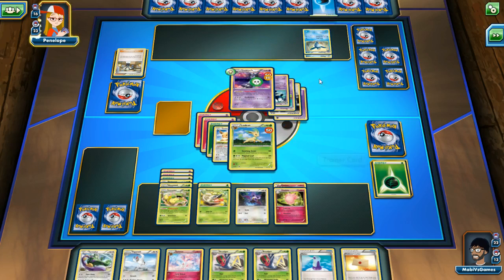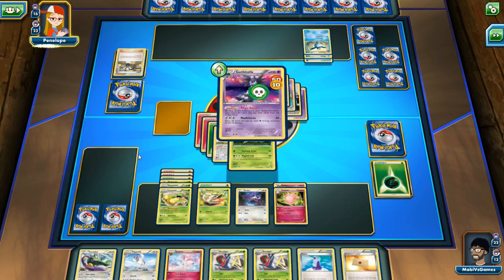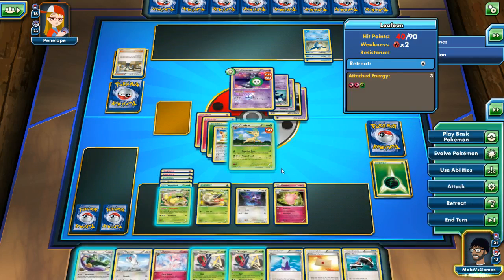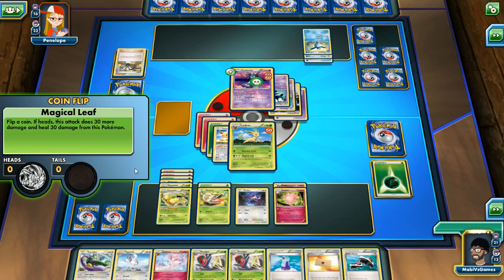Another Piplup into Prinplup — that's the third one in the game, probably this guy's last one. Tails, cool — hurts himself. And it looks like we won this one, well, we won this particular battle. Can't use any item cards still. We're going to Magical Leaf. Heal yourself, please. Nope, didn't happen.